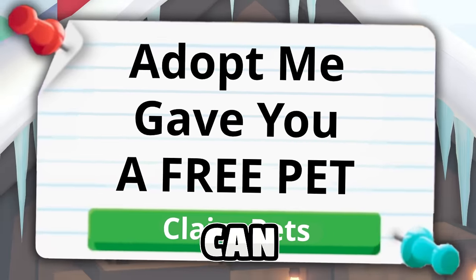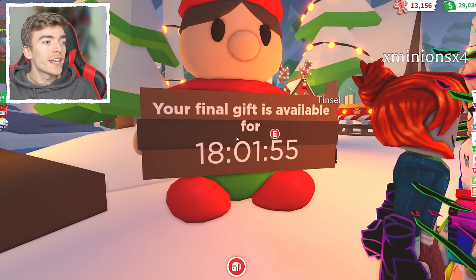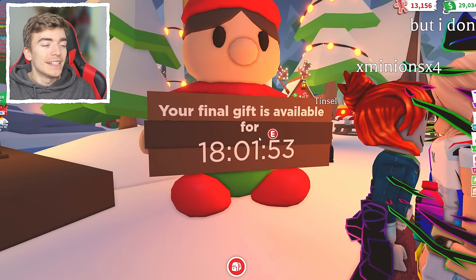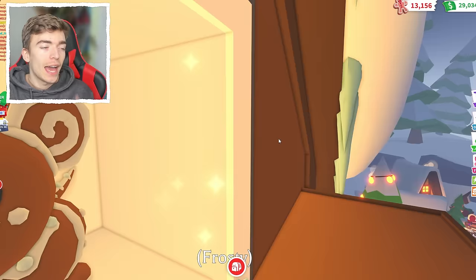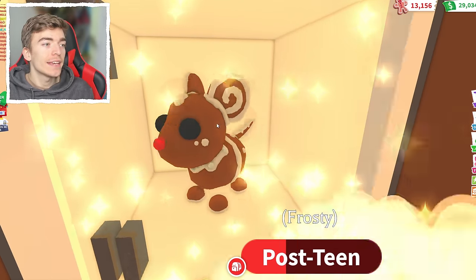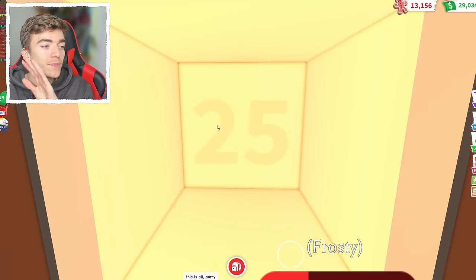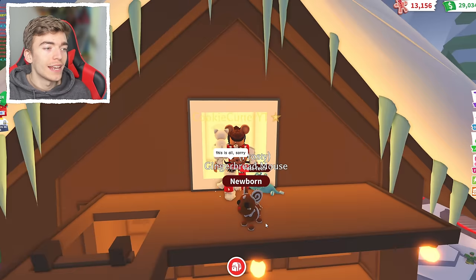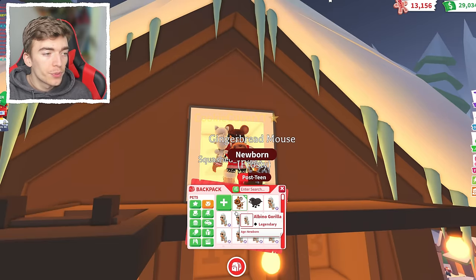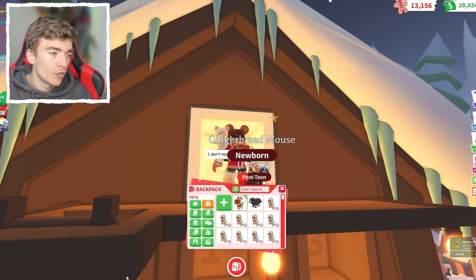Now if you go and use this advice, you can save it for the next update. Let's begin getting those free pets. Your final gift is available for 18 hours. All I need to do is press teleport to the prize door and we can see it says take gingerbread mouse. We can go and take it and this is my world's first gingerbread mouse in Adopt Me, completely for free. And this pet is an ultra rare.